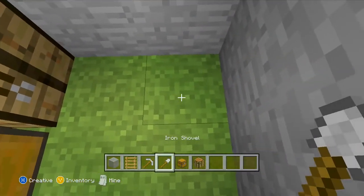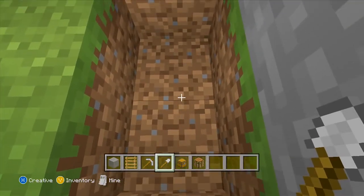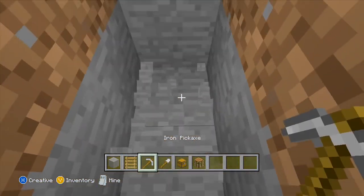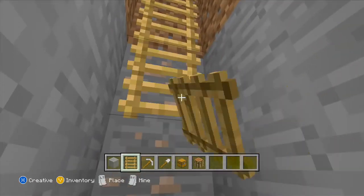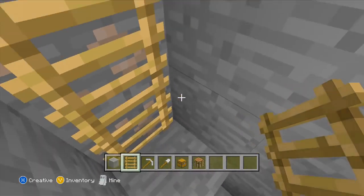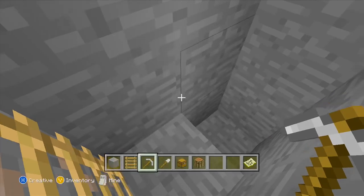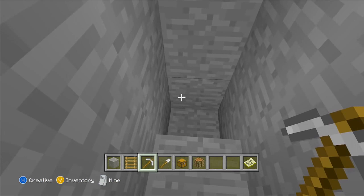So what we need to do is get an iron shovel and dig down. Always stand on this platform here and just dig down like so. Don't forget to place the ladders as we go. We've already found iron — this is a good start. On the Xbox 360, you need your map. On the PC, you need to click Control F3 or just F3.